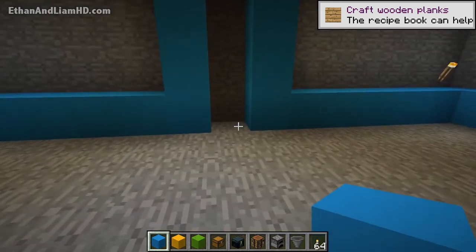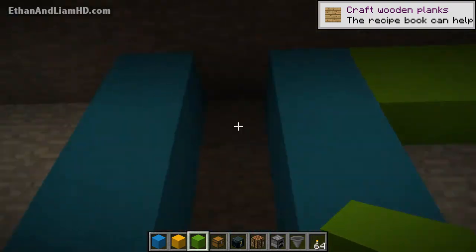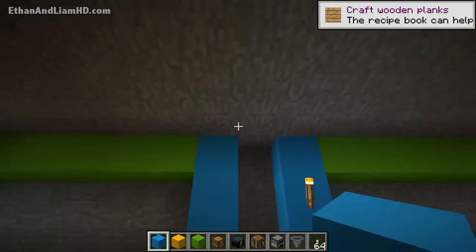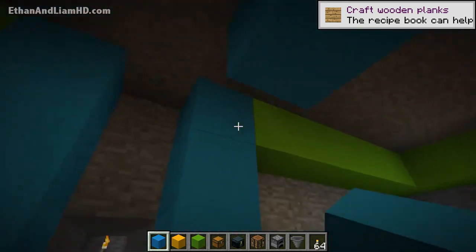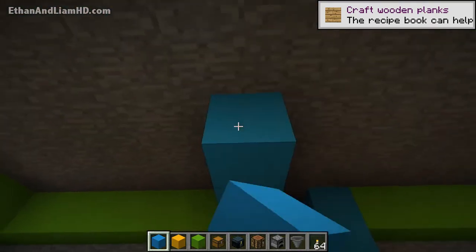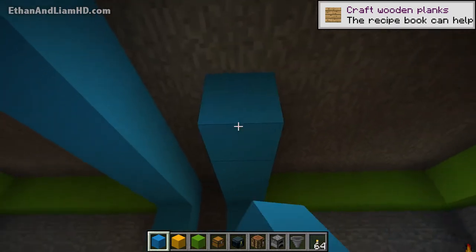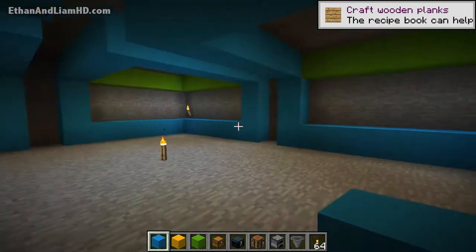Now I use lime green concrete for the top portion, lining the whole top with lime green across the ceiling. Then I bring the blue back in to meet it from one end all the way around, creating its own little pattern. I do the same on the other side. You can use whatever color or material you want — I'm using these because of the new update giving us more vibrant color options, and I love colorful things. It looks amazing when it's all done.